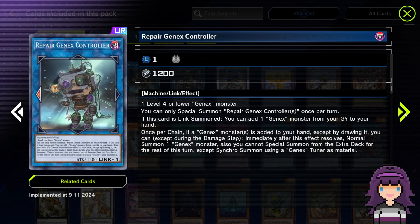Repair Genix Controller — not a surprise that this one's a UR. This is the new Link one for the Genix deck. It's a Link one 1200 attack machine that takes one level four or lower Genix monster. You can only special summon Repair Genix Controller once per turn. If this card is Link summoned, you can add one Genix monster from your graveyard to your hand. Once per chain, if a Genix monster is added to your hand except by drawing, immediately after this effect resolves you can normal summon one Genix monster. Also, you cannot special summon from the extra deck for the rest of the turn except by synchro summon using a Genix tuner as material. Genix can already naturally search a decent bit, and this card gives you not just search but also more summons when adding cards from the grave to hand.